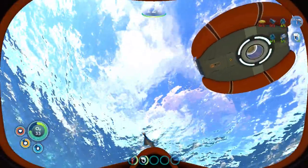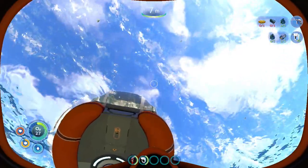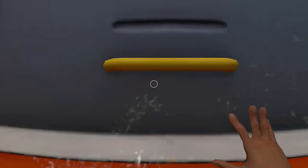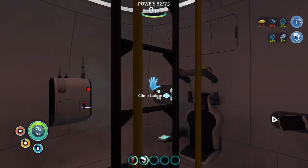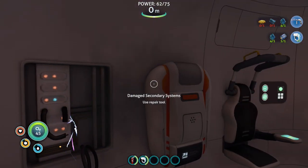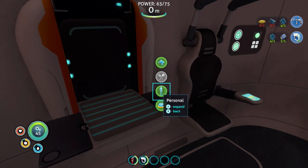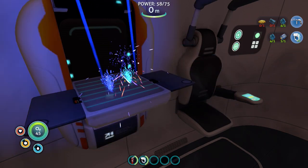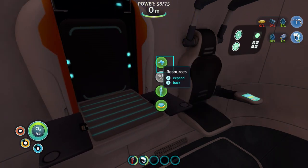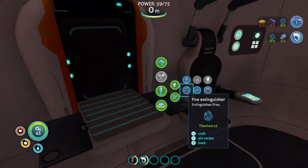Nope. Let me in. What can I make? Deployables. Nope. More titanium is good — you can make a fire extinguisher. It's even more terrifying that from up here you can't see what's under the water.